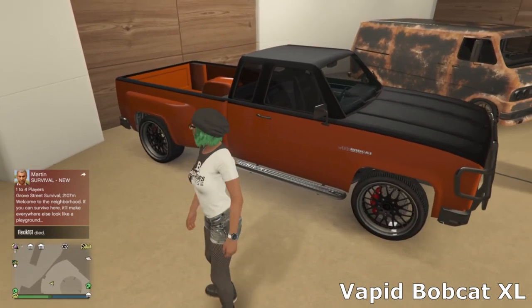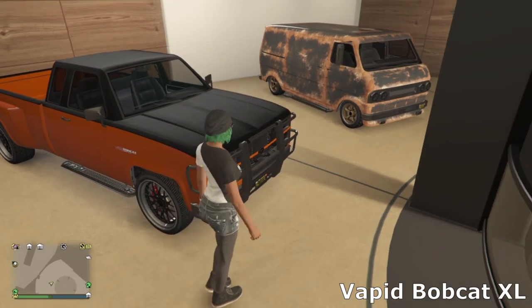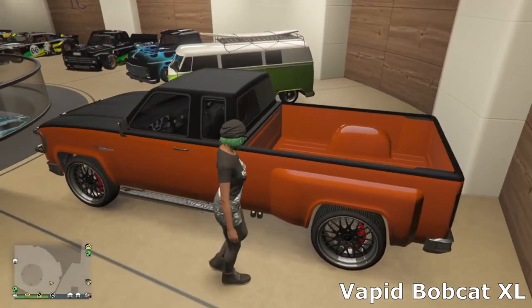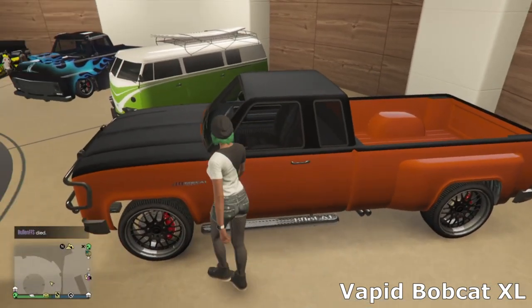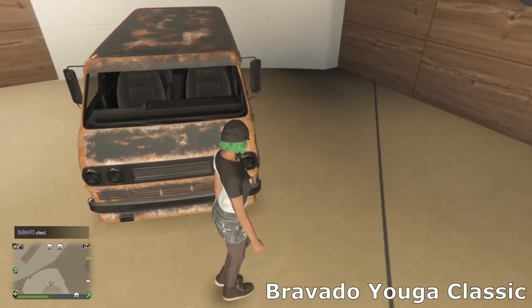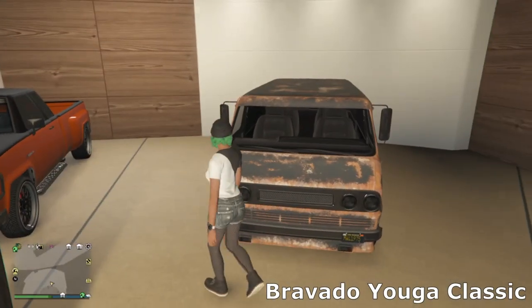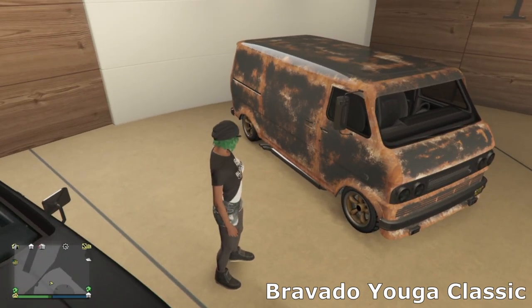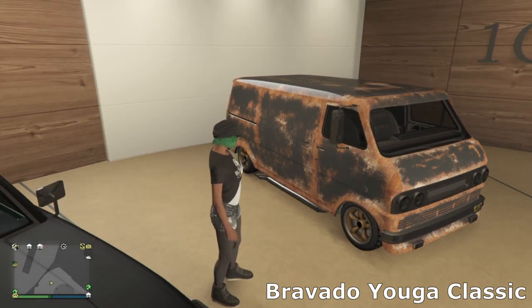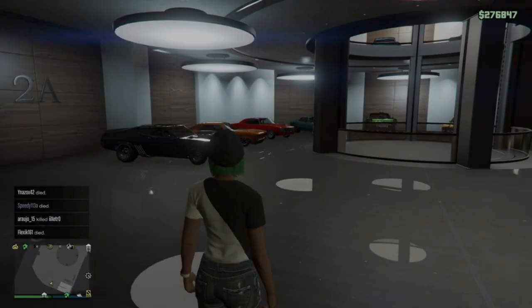Then we've got the Bobcat XL — I use this mainly for towing things in GTA, like the missile trailer, just because it's a souped-up pickup. I've fully modded it out with some sport wheels and a tow bar on the back, so it's quite useful. And the last car in here is the Youga Classic — a really cool van. I was really happy when Rockstar added this in the Biker DLC. I've gone for some side pipes, extended wheel arches, a rusted livery, and muscle wheels. Looks really cool.